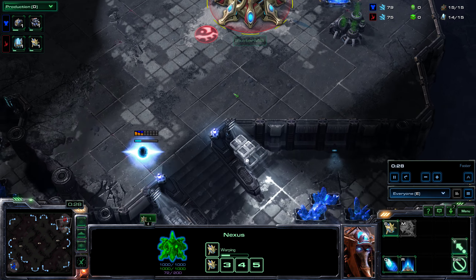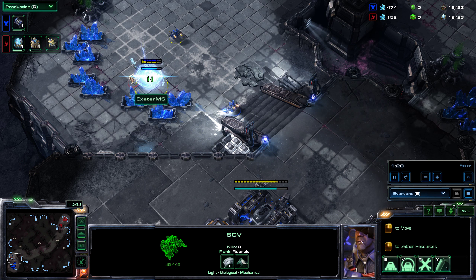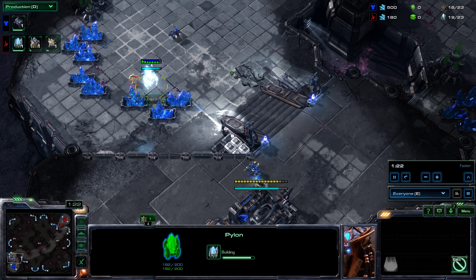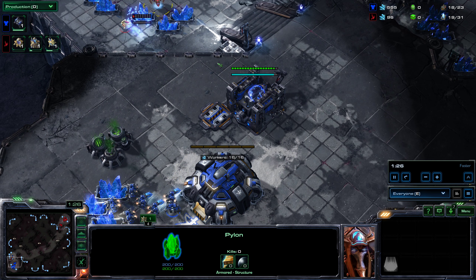Here's the approximate build: you get your pylon down and forge first. Some people choose to build the pylon and the forge on the other side of the map near their opponent's base, but you actually get a quicker first cannon up if you build it at home. I don't think there's any need to build it away.